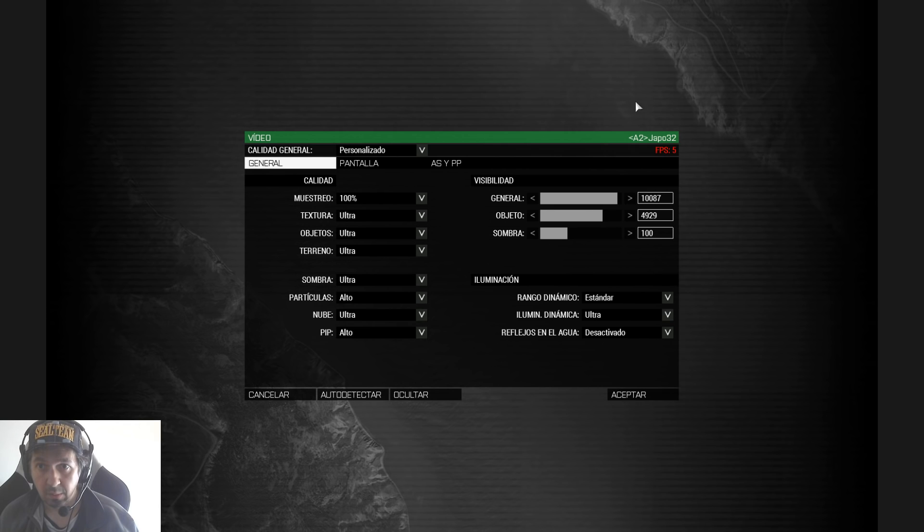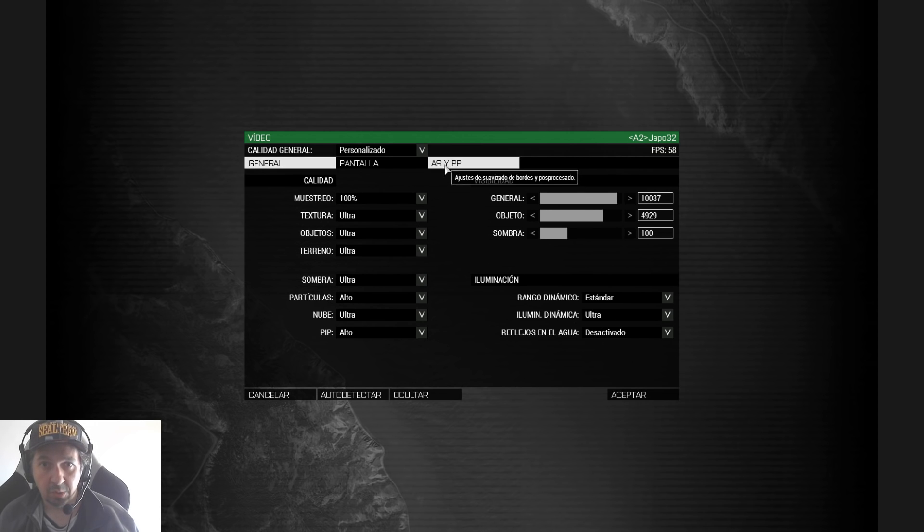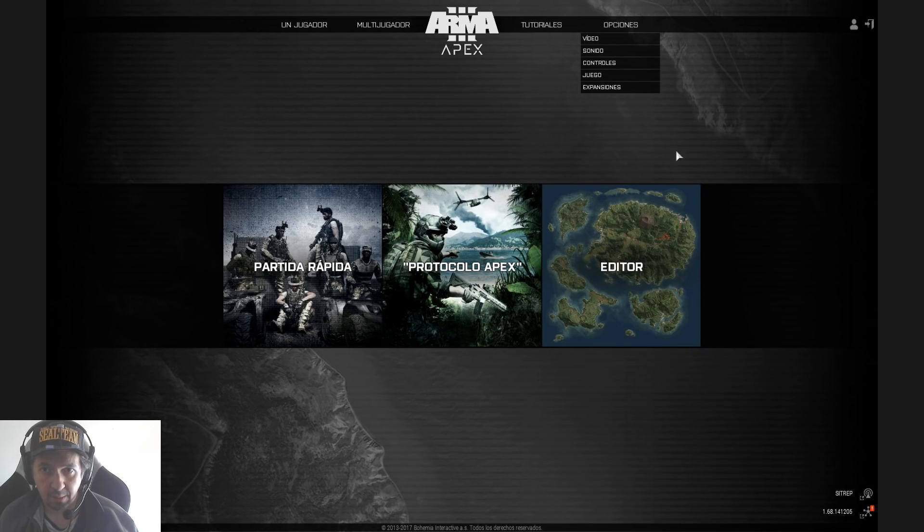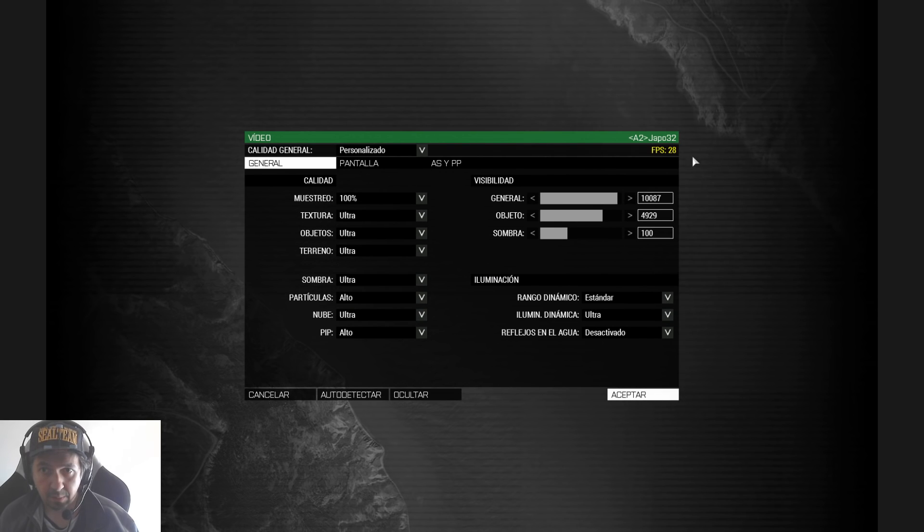If I move a little, a little but continuously, it seems it's not affecting too much. But when I move quickly like that, it affects. In controls, I could put the acceleration to none, and set the smooth to something, but the same problem occurs. Same problem.